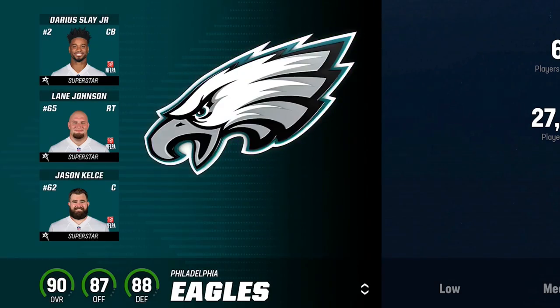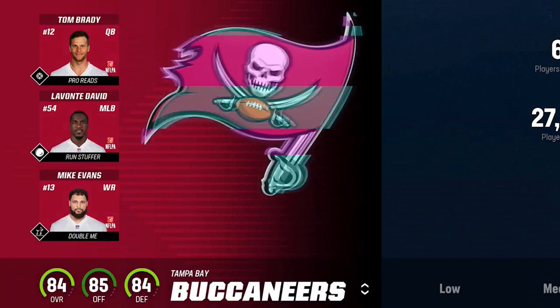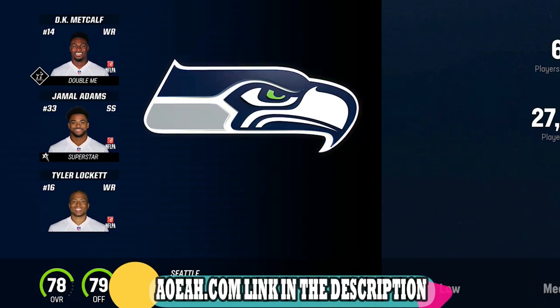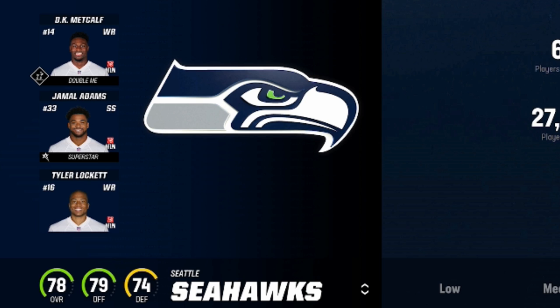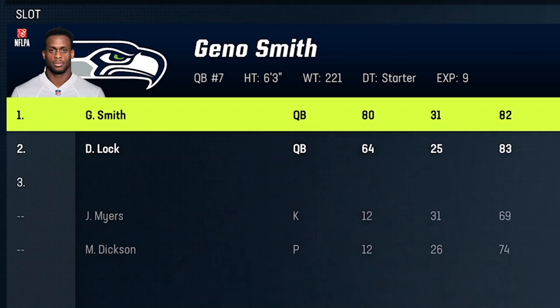In today's gameplay I'm going to be using a brand new team because even though I am an Eagles fan, they are so dominant in real life and in this game that it's getting kind of boring and I really want a new challenge. I like to use teams that I enjoy watching in real life, and the Seattle Seahawks are a great story. They went from a team expected to be a joke this season to an actual contender with Geno Smith resurrecting his career, getting enough of a ratings boost to make this a pretty good team in Madden as well.